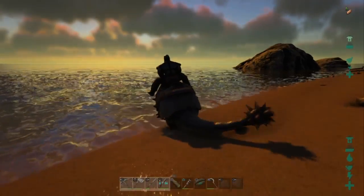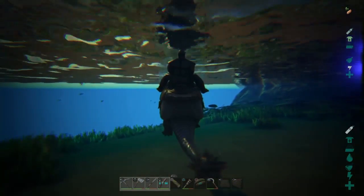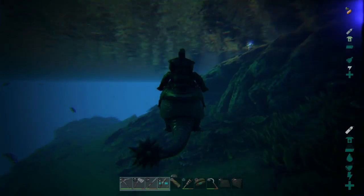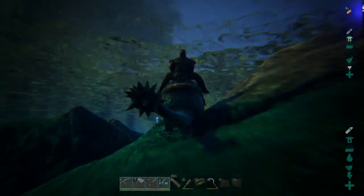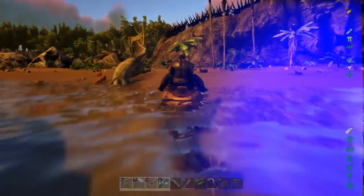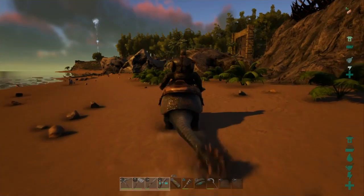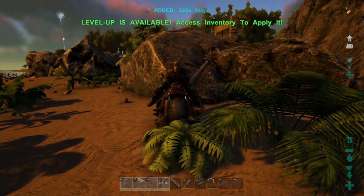I just wanted to show that this guy is actually pretty good at swimming — he's a lot faster in the water. I'm not saying you should take him down to get oil or anything. He's not that great at swimming, but if you want to get away from something and you're too slow, go in the water — you have a bigger chance of escape. But remember, he will run out of stamina and drown since you won't be putting any oxygen into him.